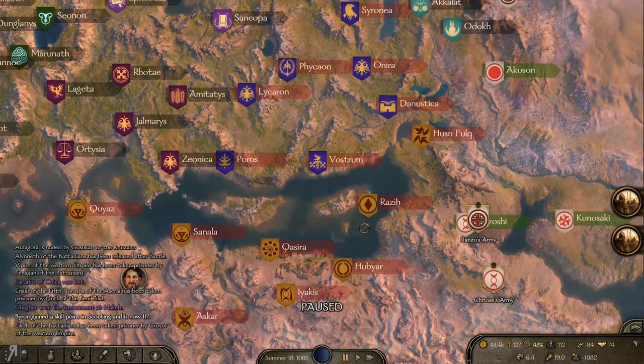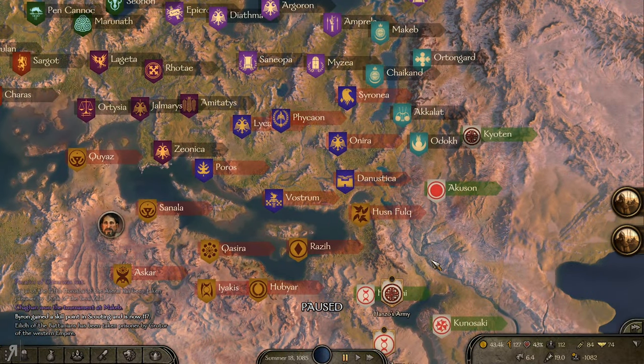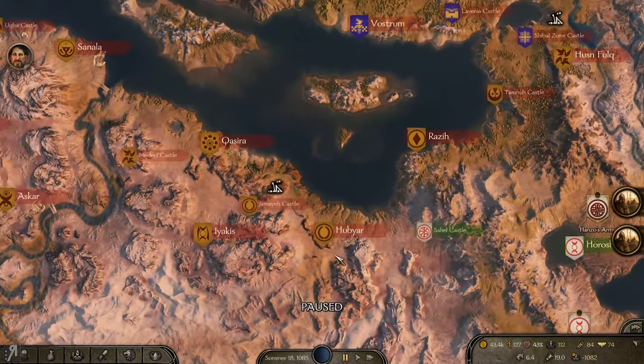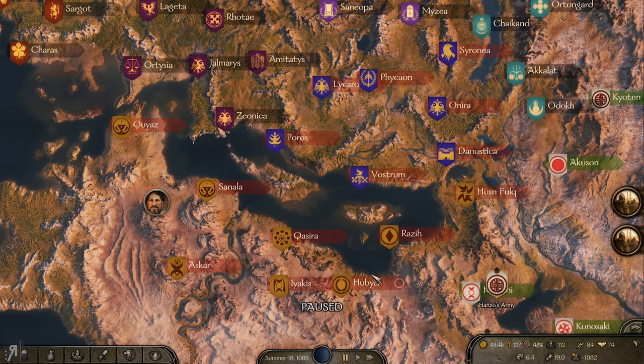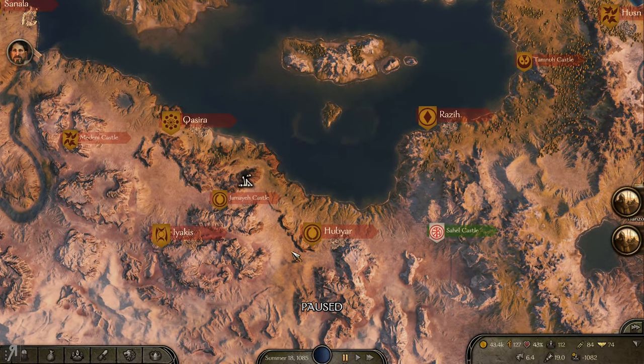This is a much better armor piece but it's a Southern Robe — Azarai equipment — so obviously we won't be using that. I think that's going to be it for this episode, but we're going to be having some issues. Look at this — the Tetsujin took all of these fiefs: they took Habya, they took Razich, and I think Kasira as well. But now all of those are gone because Hanzo gave those fiefs to the defectors, and now the defectors are with the Azarai.